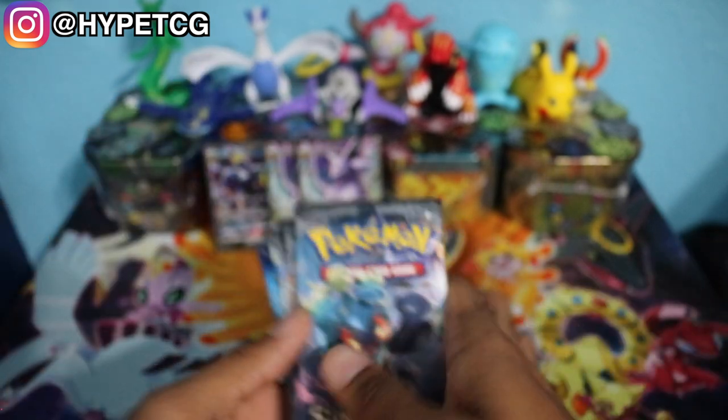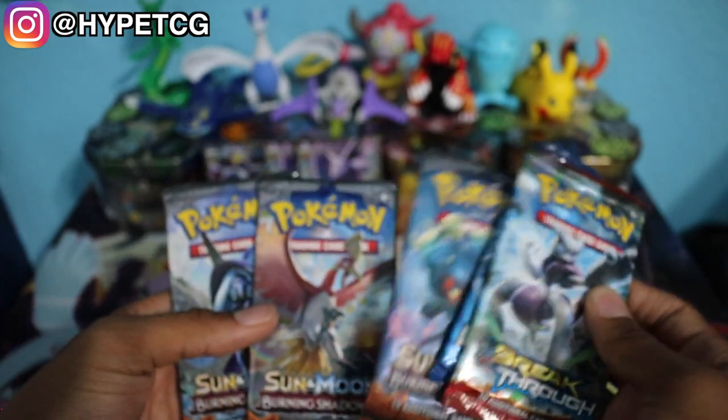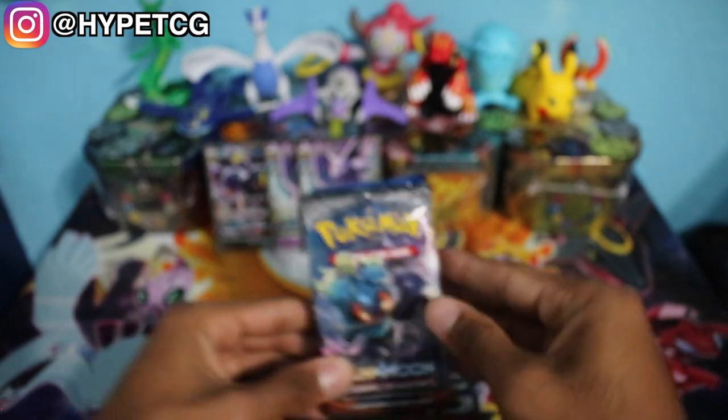I'll put those three in the back and we have our five booster packs right here. I'll do a little sandwich action between these Burning Shadows — I'll do Evolutions fourth and Breakthrough second. We'll start off with the Burning Shadows. We have the Marshadow right here, the Marshmallow as I like to call him.